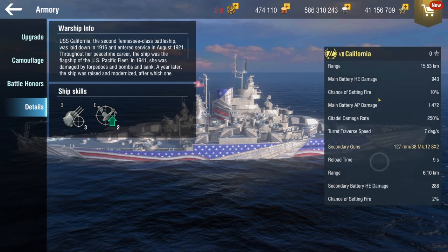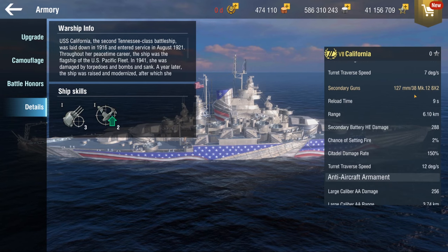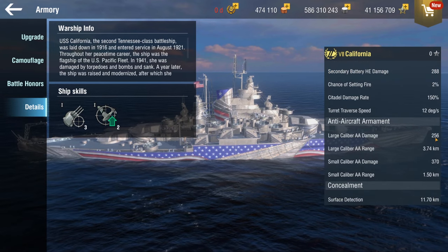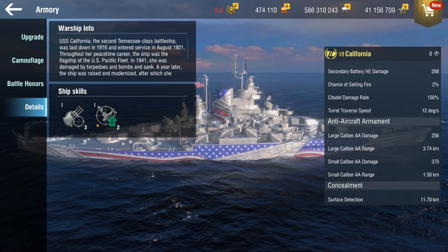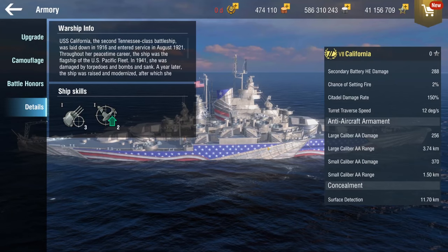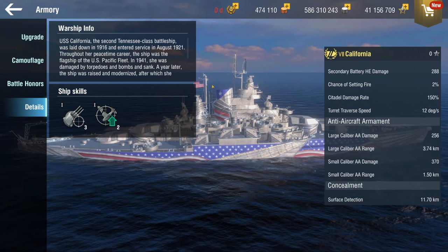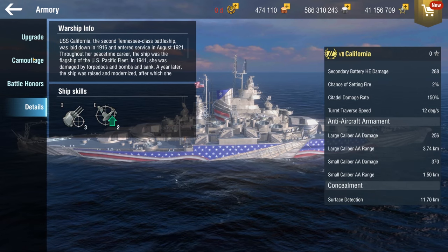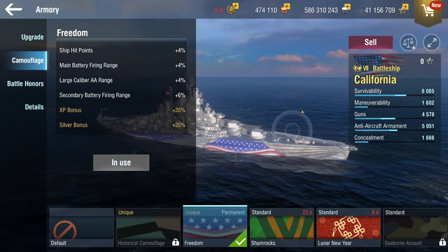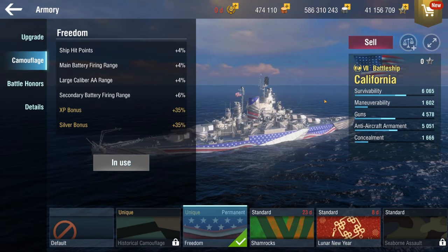We get precise aiming and defensive fire. Pretty standard setup with torpedoes, and the AA is actually quite good. You also get defensive AA, which will increase your AA damage by 75%. So pretty decent AA suite here. The freedom camo is actually not the best camo, believe it or not.